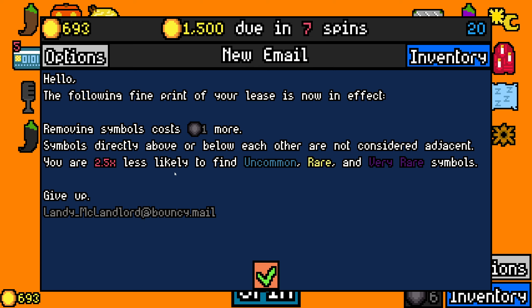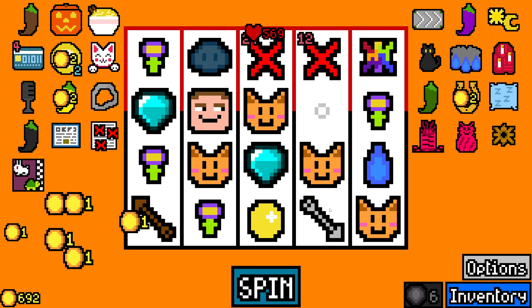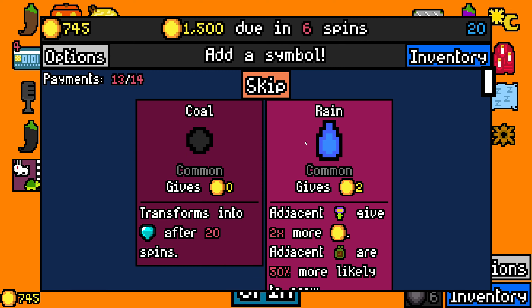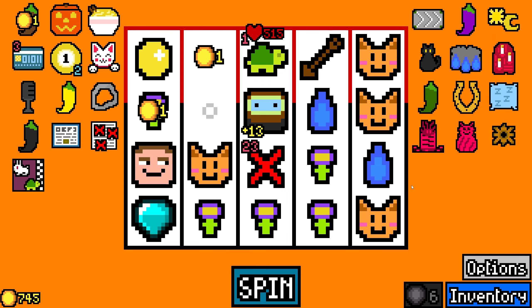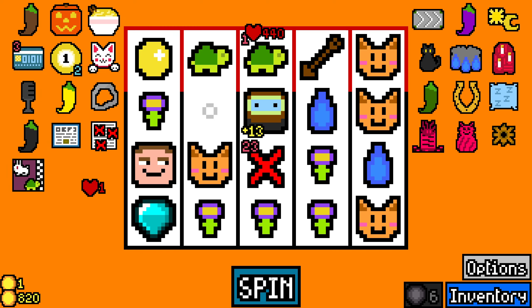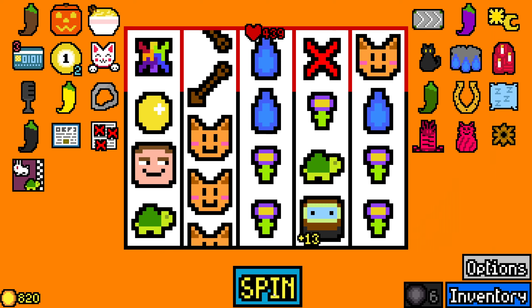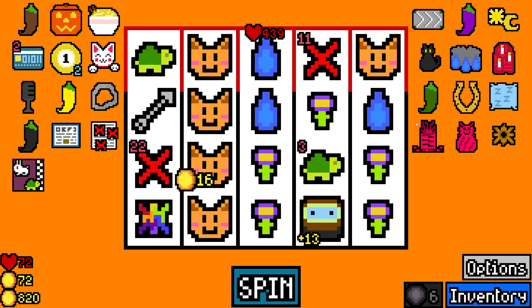Yeah, removing customer removal token. Symbols directly above or below each other are not considered adjacent. And very unlikely to find rare stuff — that is sad. I'm taking more rain. If we can't get the sun, we're taking rain. And hold on — you can take pearls. I thought it was only the geologist that can get rid of those. Monkey gives less, rerolling costs more, three gives less — that's not too bad. The rerolling costs more kind of sucks, but we're at the end of the game anyway, and we can only see two options at a time.